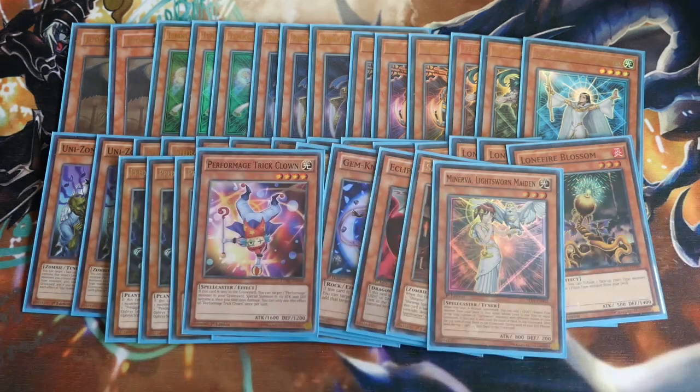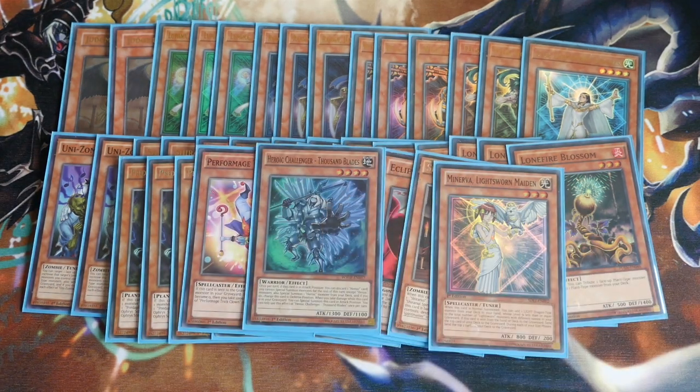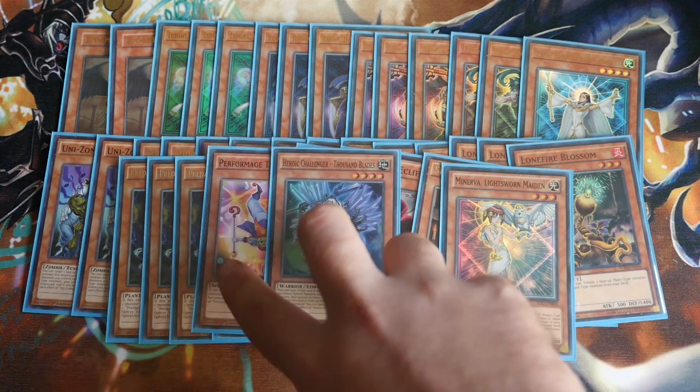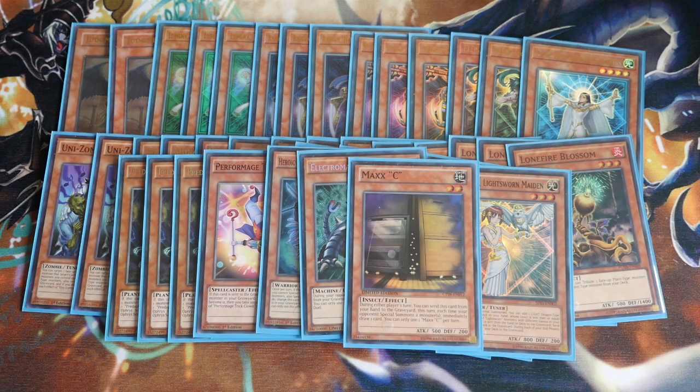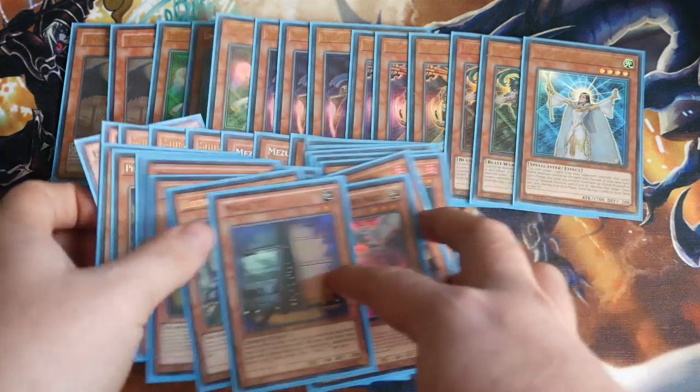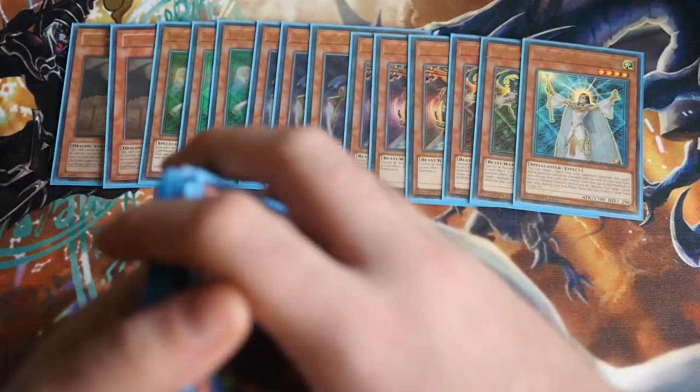Then the one Trick Clown — another part of the Brilliant Fusion play. The one Heroic Challenger: get this guy to the graveyard — he's not only part of your MX Saber Invoker plays to get you into Missus Radiant, but he also helps massively getting into any other Rank 4s you need, especially comboing off really well with Trick Clown. The one Electromagnetic Turtle is still really relevant — you can send it with Brilliant Fusion or Foolish Burial, and his banish effect that ends the battle phase is really important because it stops your opponent having a battle phase that turn. And then the one Maxx C — if you open up with it, happy blooming days.